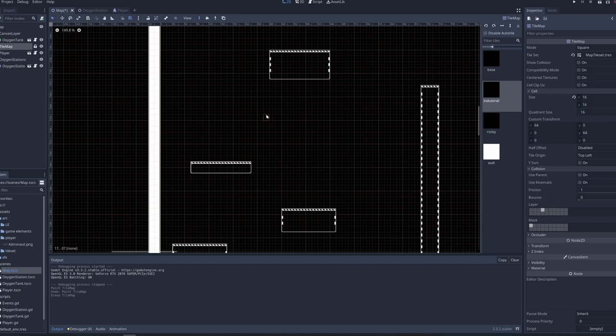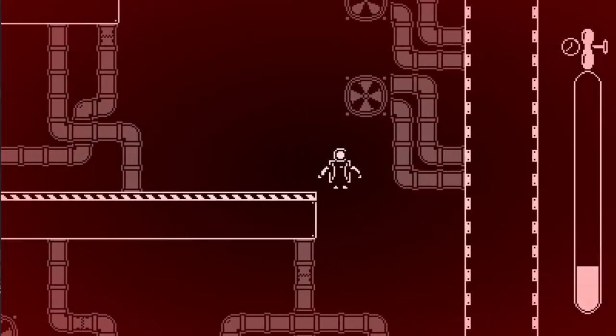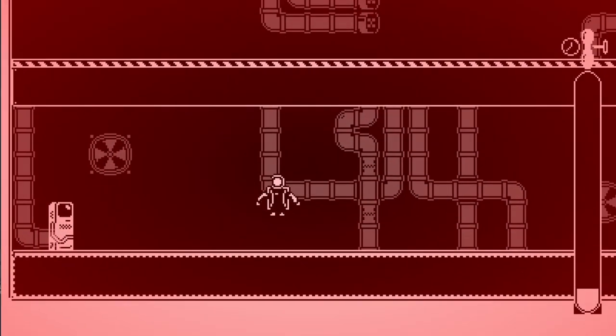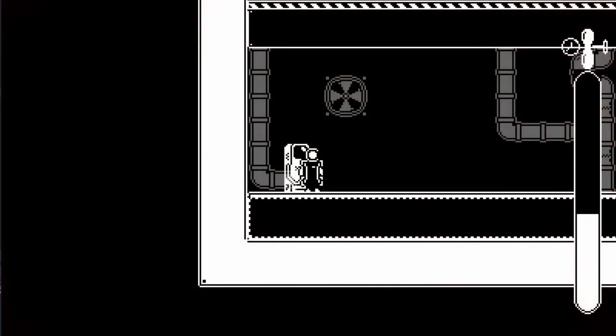I started putting down platforms to make the first area of the game, and adding some decorations. I figured I needed to change the opacity of the decorations so it was clear they couldn't be interacted with. But that technically made it so the game isn't 1-bit anymore, since it's 3 colors now. I realized I didn't care and could just do whatever I wanted. After the decorations were finished, I created this red vignette shader and used it when the player's oxygen levels were low. This was the last time I used a color other than black or white for the rest of the game.